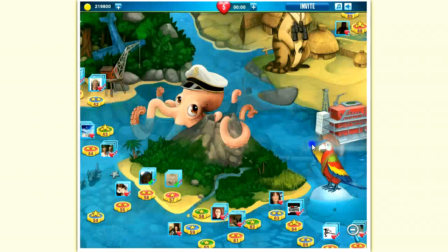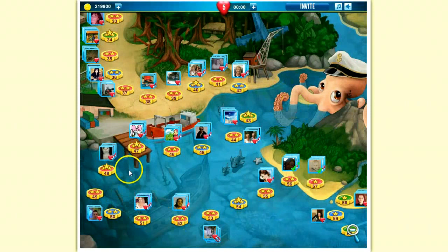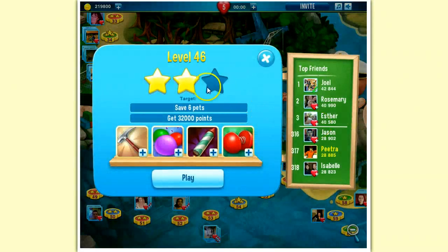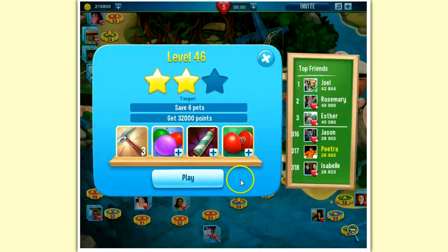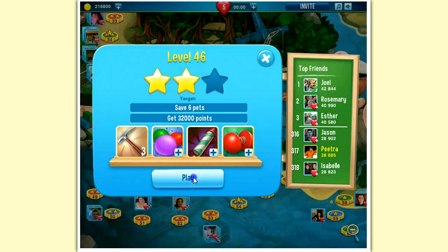How to use the coins? Well, that's fairly simple. I go to any level that I want to play. And before — this is very important — before I play the level, I click on the hammer. And now I get the option to buy this booster. I buy three Black Booster boosters with 3000 in-game currency coins. And now I play the level.